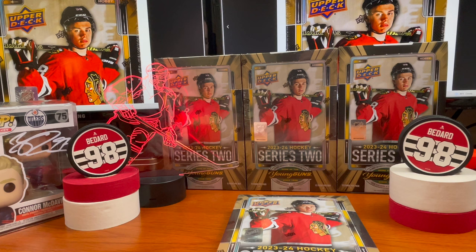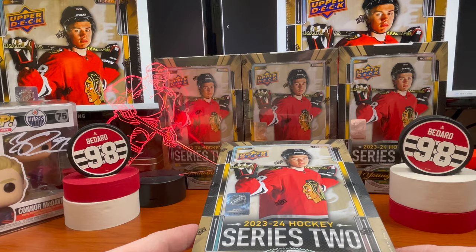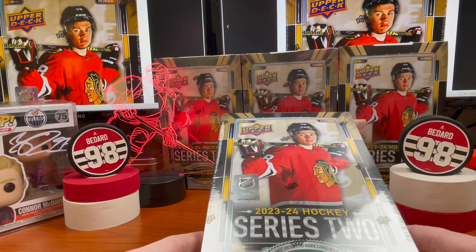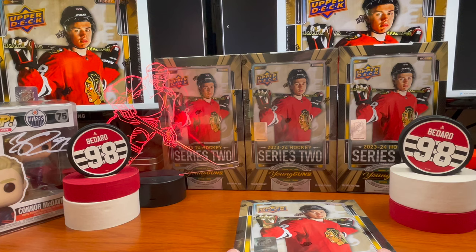Hey guys, welcome back to the channel. Let's go ahead and get after box number two. These boxes are going for $2.99 a box, which is lofty, and the anticipation has been insane waiting on this 23-24 hockey Series 2. We're looking for the Young Guns — the man on the cover, Connor Bedard. I've seen them going with five bids, about 15 hours to go on eBay, for $1,100 for an ungraded rookie card. Let that settle in, guys.